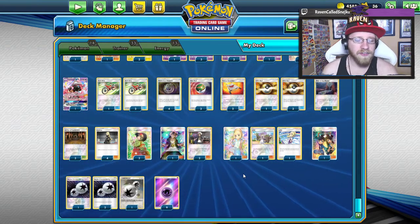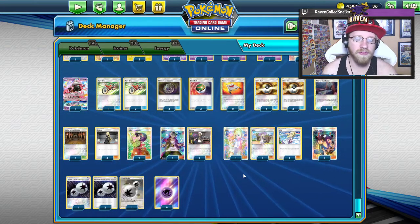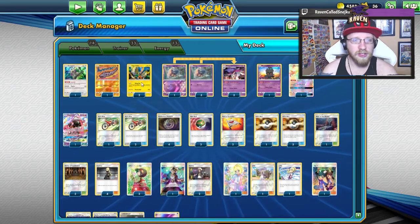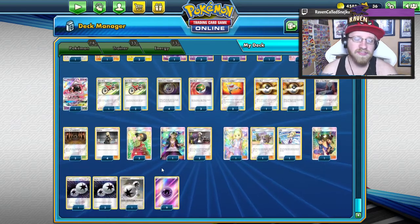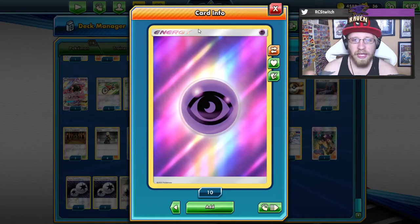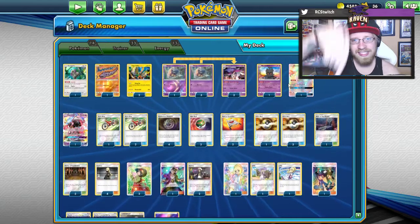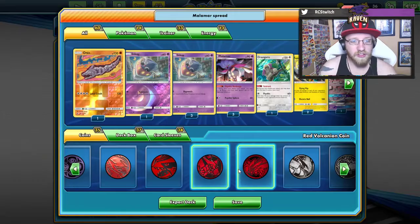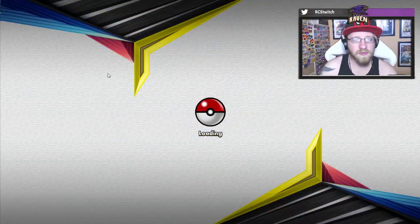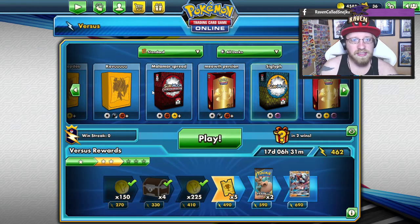I tried 14 - it did not work as well as 13. The consistency was better with 13 energy. You have four DCE for Onix, Oranguru, Tapu Koko, or Necrozma, and also nine Psychic-type energy so we can get the energy back and place it super fast. So this is the deck and that's how it runs. We have the decklist down below - you can copy and paste it and check it out yourself. Let's go play the games and see how the deck actually performs. We have the Malamar spread deck.